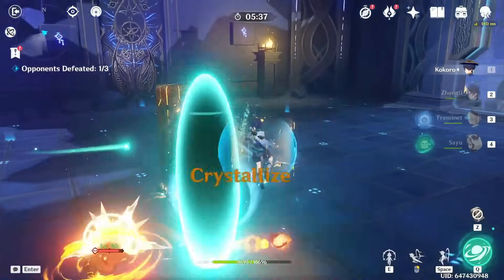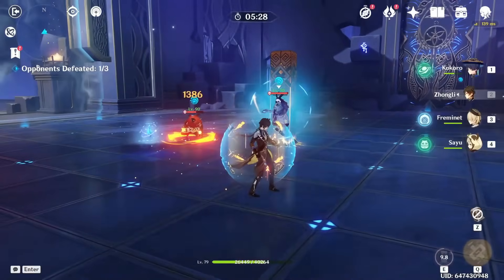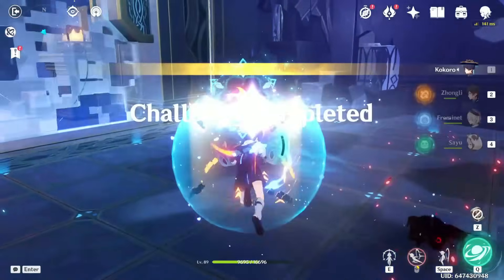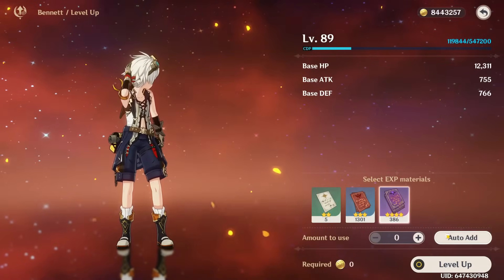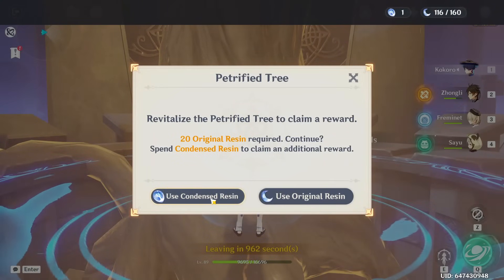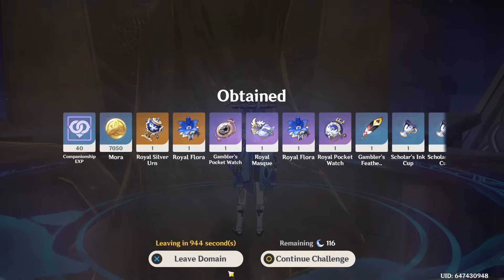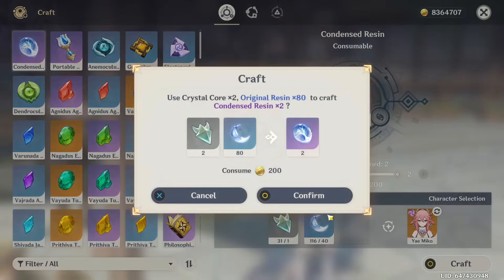Since Bennett's Burst buff scales off his base attack, I feel like he's one of the characters I actually want to fully bring to level 90, not like I usually do — stopping at 89 just to save materials. Let's go find Bennett. You're going to have the honor of being a fully leveled character. I hope you feel satisfied.